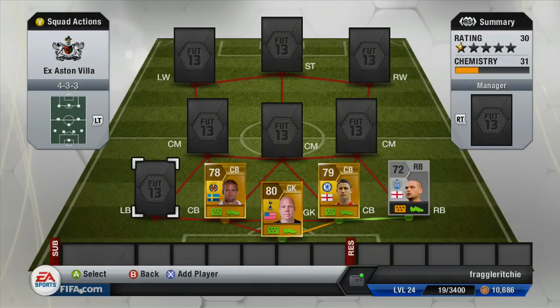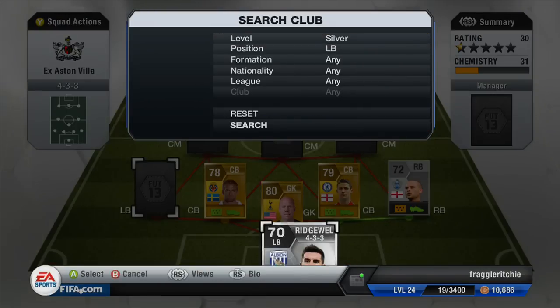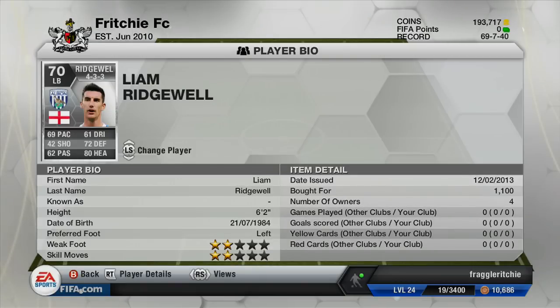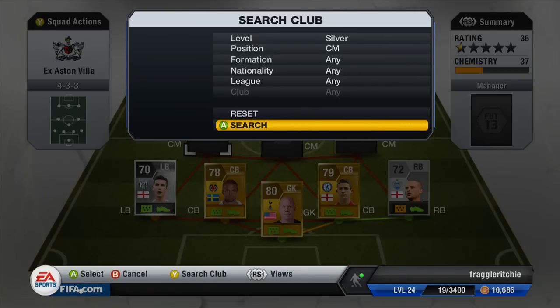Moving on to the left-back, we have a silver player which is Ridgewell. He used to be a centre-back in FIFA 12 and I think if he was a centre-back in FIFA 13 he'd go for an absolute fortune, because his stats — 69 pace, 72 defending and 80 heading — don't really go well with a left-back but work perfectly for a centre-back. He did cost me 1,100 coins and he's not a bad left-back but again his pace does let him down.